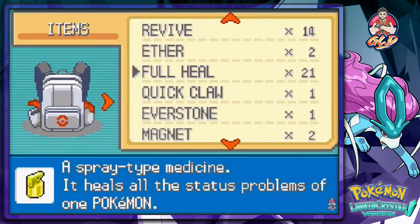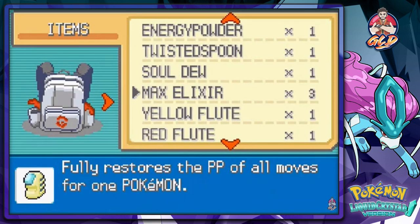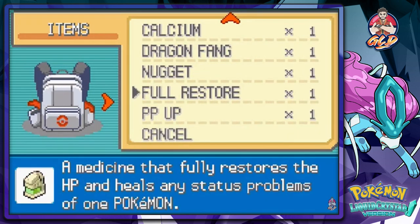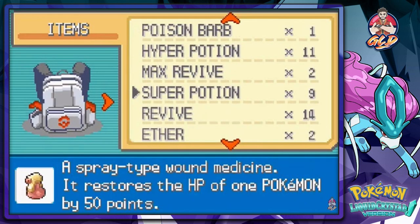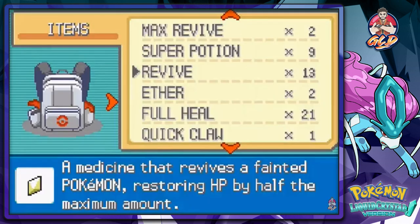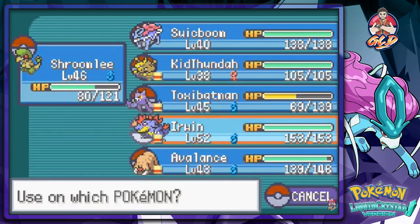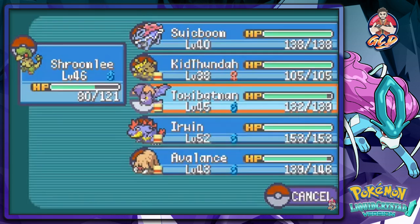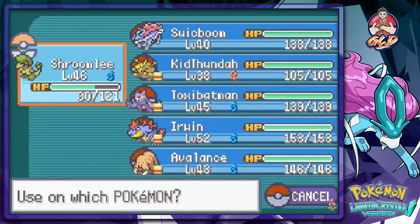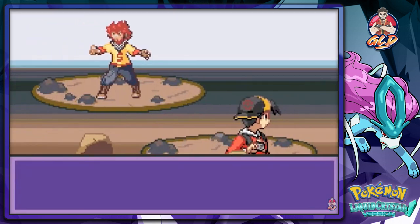I gotta heal my Pokemon first. Eventually I'm going to get done with this game. Once I find out when this thing will be done, that would be awesome. I did say I was going to make 2020 my best year ever - it's kind of looking like it from a completed walkthrough standpoint. So far I've completed Pokemon Leaf Green and Pokemon Platinum all in this year. With the way things are going, I might be getting done with Pokemon Black and Omega Ruby pretty soon.